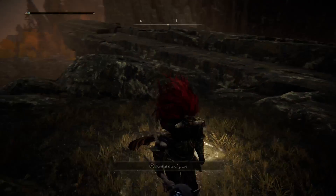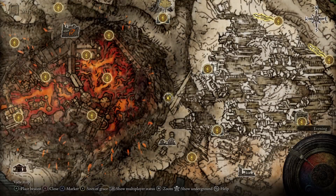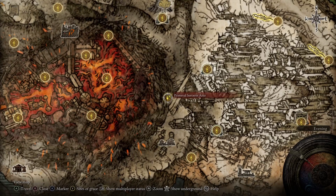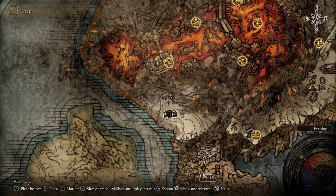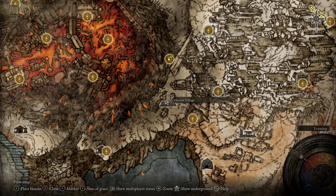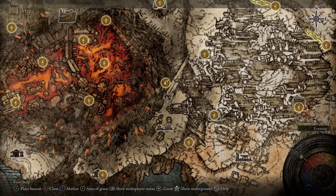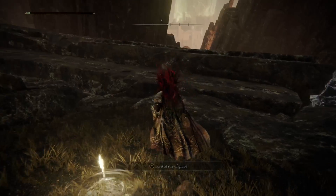If you want, you can refer to the full guide as well — this is just split into two pieces for anybody who doesn't want to deal with the extra content. You're going to have to make your way up to the Primeval Sorcerer Azure over here, just make your way all the way up and around from this area, keeping north or north-northeast, basically hugging the wall all the way around.